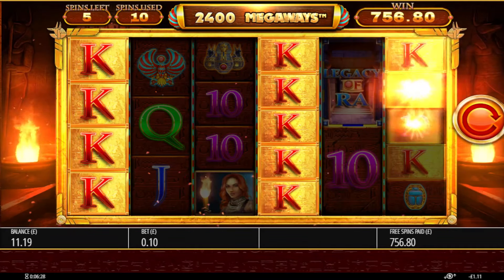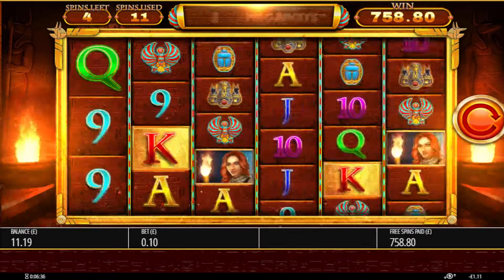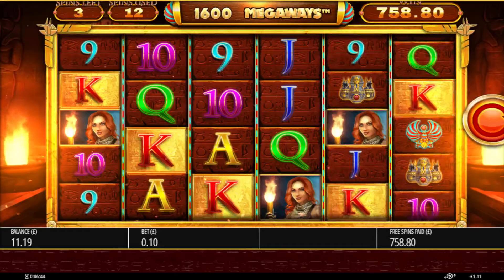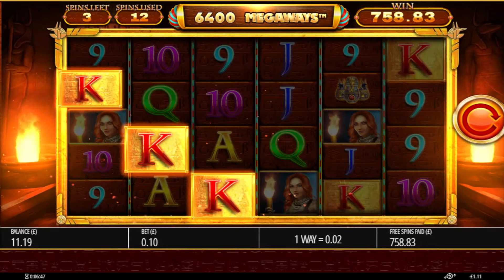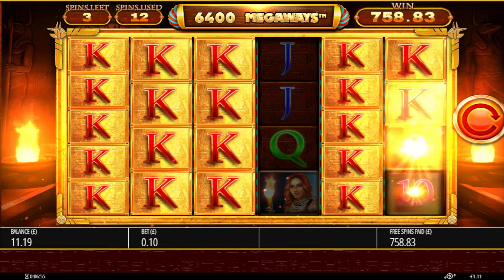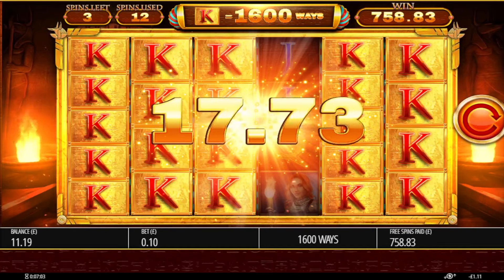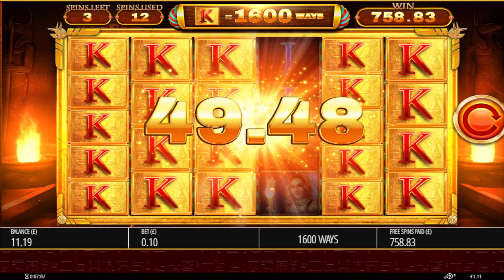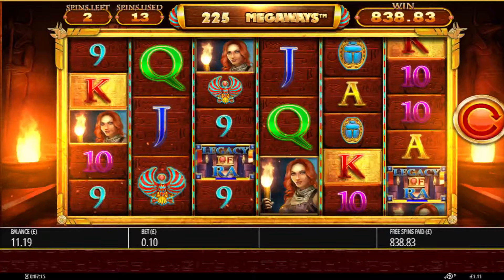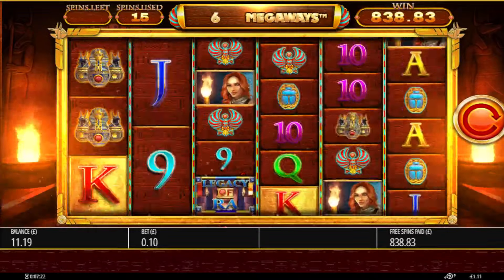I might even get a re-trigger. Three scatters for a re-trigger. Oh, another one. One more. One more. Yes! That's gonna pay. How much is this gonna pay? Look at the Megaways. Wow. How much is that? 1,600 — that's £160, is it? That's £160. Actually, it's £80. Oh, re-trigger nearly. One more sky. Final spin.